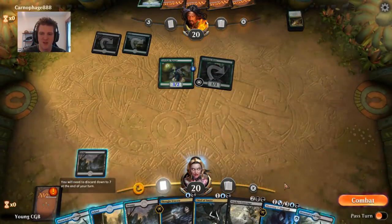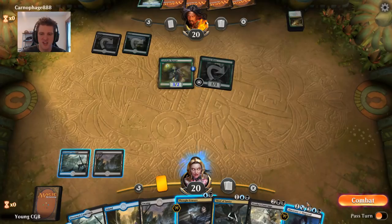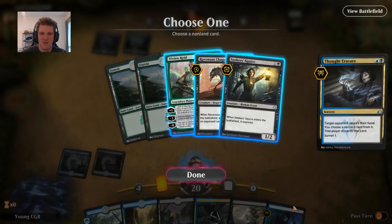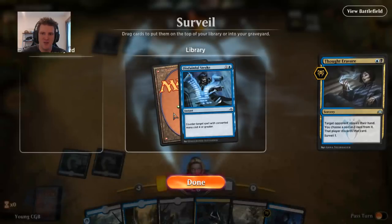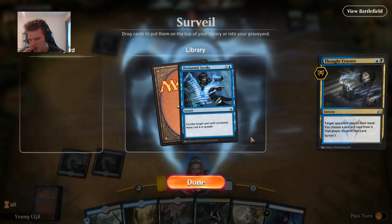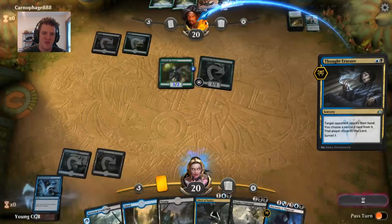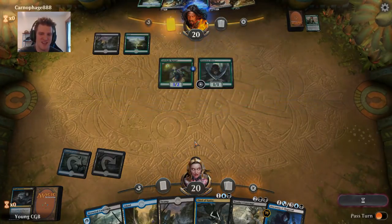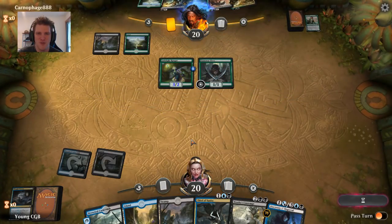They keep the Assassin's Trophy on top — how unfortunate. So if I play Thief of Sanity they'll draw the Trophy next turn and can use it. I should still Thought Erase them. Vivian Reed, Chupacabra, Seeker Squire — let's take Vivian away. Disdainful Stroke can counter a Chupacabra but not much else, so I'll bin it — awkward. Stars are not lining up. I'm going to need one of those Discovery Dispersals. Next turn will be a Discovery return — playing Thief of Sanity will just get it killed.